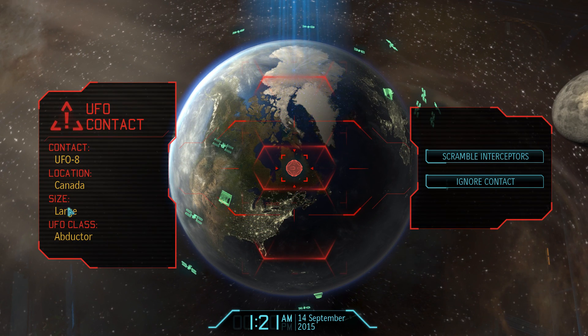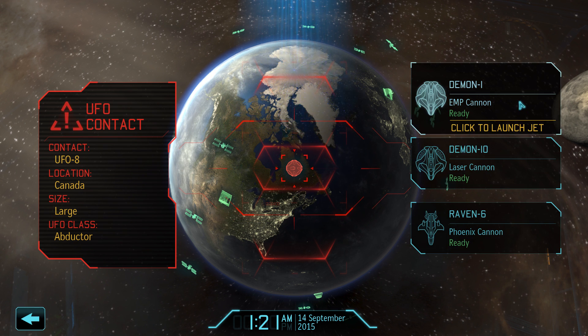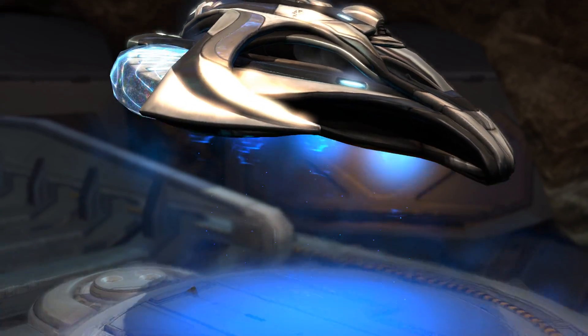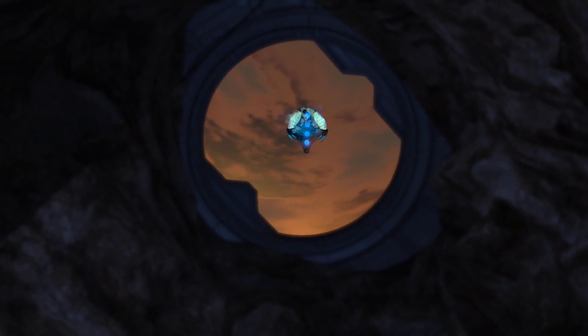An abductor class UFO has been sighted over Canada, so let's try to shoot it down. For this one we are going to use our most powerful firestorm, the one with the EMP cannon. For the laser cannon this type of UFO is big enough to be a bit of a problem, while the EMP cannon should make quick work of it.